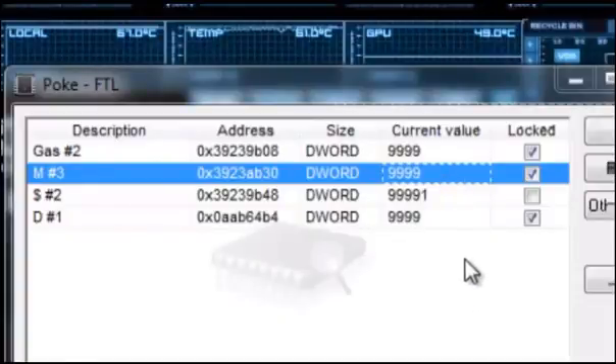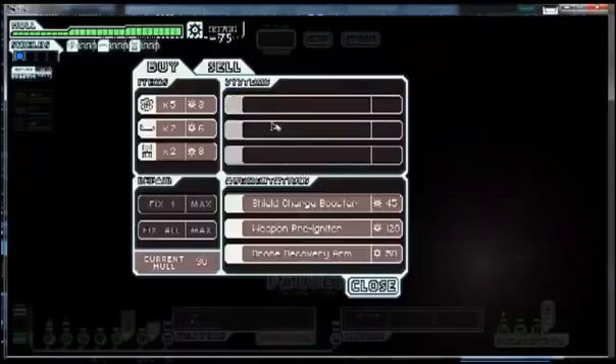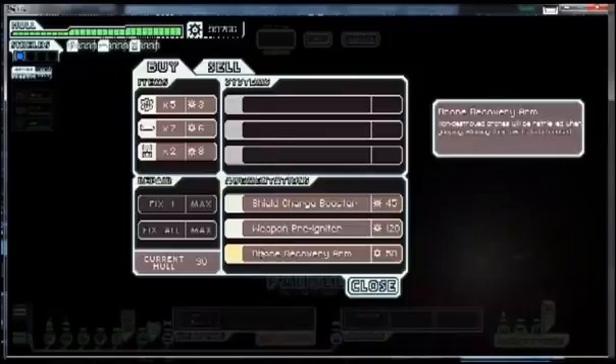Alright, I got it all set up. What I did is gas, missiles, money, and drones — I have them all maxed out as much as I can. One thing I forgot to note is that if you do lock the money, once in a while the game can crash, so keep that in mind. For the most part, missiles, gas, and drones seem to be all right if you lock them. The first thing you want to do especially if you're cheating is get the cloaking and crew transport — stay away from the drone system.